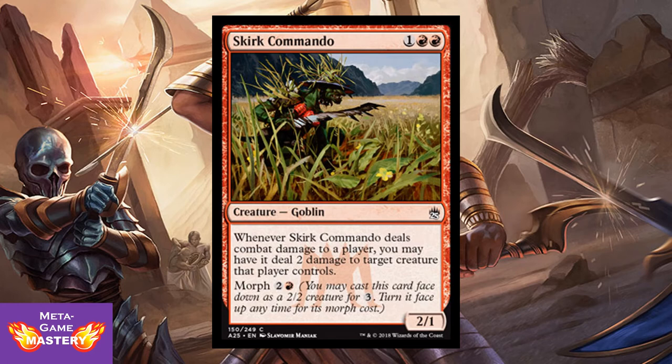Skirk Commando is 3 CMC, 2 colorless red-red, for a 2/1 Goblin. Whenever Skirk Commando deals combat damage to a player, you may have it deal 2 damage to target creature that opponent controls. He has a morph cost of 2 colorless and red. Great for sneaking damage with your morph creature — there are lots of powerful morph creatures, so be very afraid of morph in this format. You can take advantage of that fear by tricking your opponent and still killing off a creature in addition to getting your damage through. Great card.